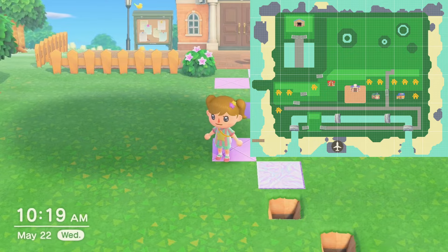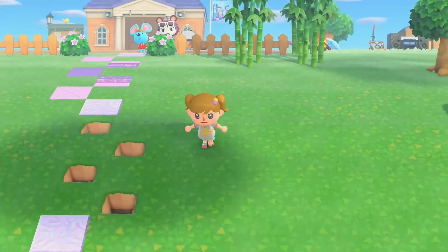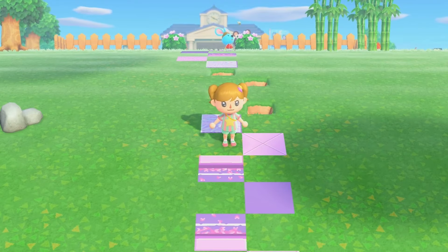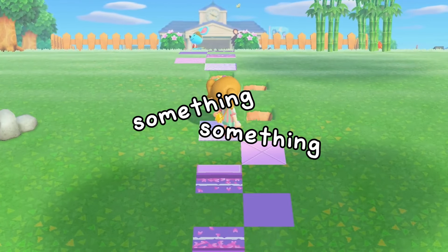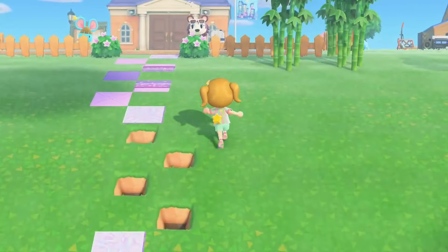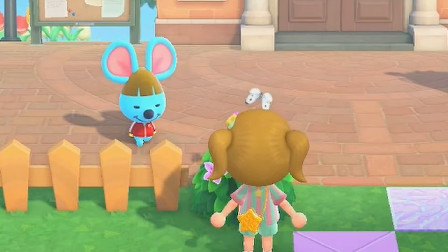Originally I had planned something more like this, where I have just a straight road across on both sides of this bridge and then a bridge in the middle. But what if we made it a little bit more fancy? What if we made two bridges with something in the middle? As you can see, my resident services is not completely lined up straight with my airport.